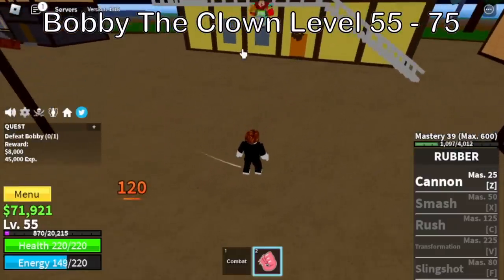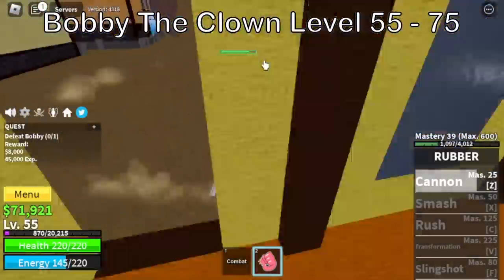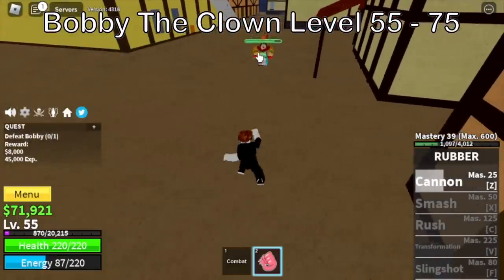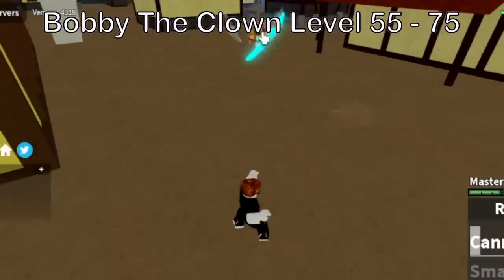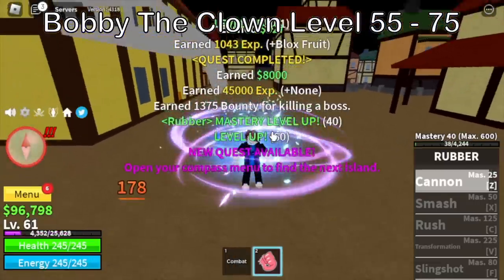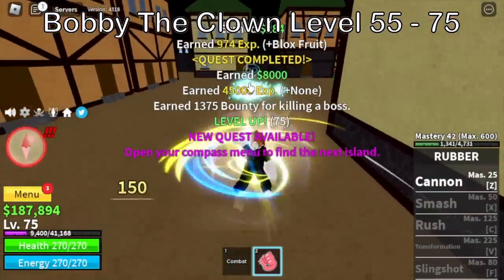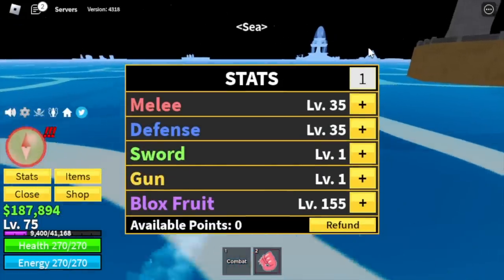Bobby the Clown. Remember this technique: you're going to damage him, then dodge to the side — dash to the side to dodge his skills. After that, use your skills. Please remember this strategy because we are going to be using this one on almost all bosses. At level 75, another stat check. Melee defense 35, block fruits 155.